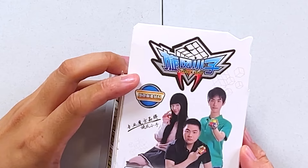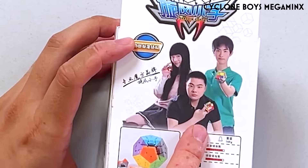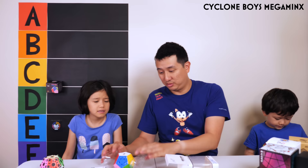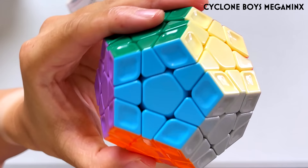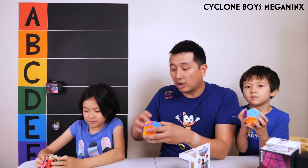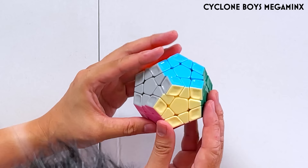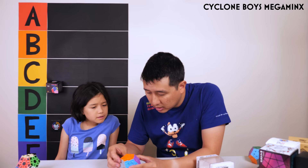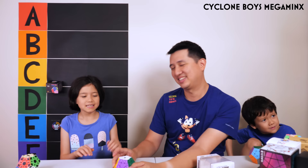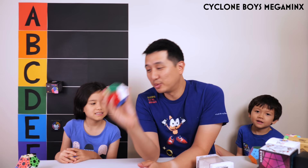This is the Cyclone Boys. It literally says Shaolin on it. Ooh, interesting colors — very very shiny. Super shiny. The corners all have like a little ridge. It is not a magnetic Megaminx either, but it's not bad. Much more vivid, bright poppy colors. I can see myself actually solving this thing and not hating it. We both rated it — I said C, and the other said B — so we'll put this in between B and C.